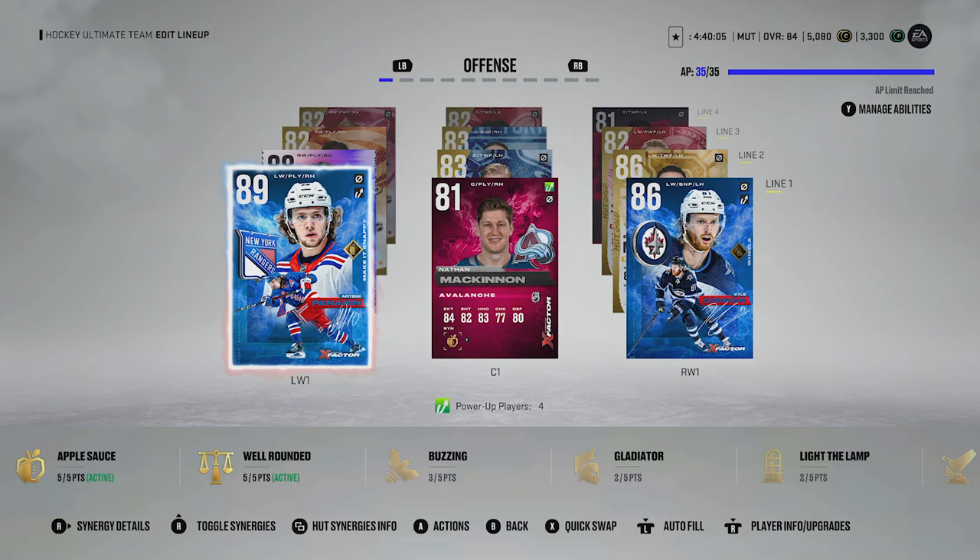We moved Kyle Connor to play with McKinnon and Artemi Panarin. Then we rolled the dice for the first time this episode and got a 3. Last time we left off we were at Bankrupt — this time a 3 got us to Start, so we didn't get to open up any packs, and we just hopped into our first game.